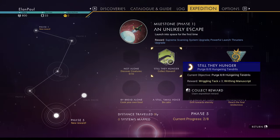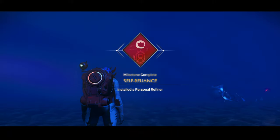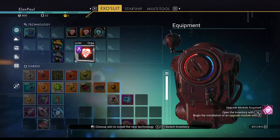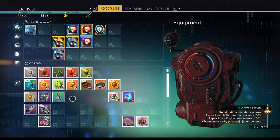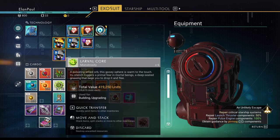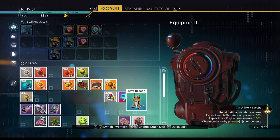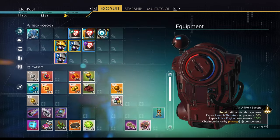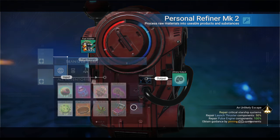Hang on to the flesh rope and vile spawn — we'll use those shortly. You can get rid of any relics you picked up; we don't need those. Cursed dust and worm skin folio we're going to sell. While waiting for the refiner, let's collect our milestone rewards. We get an upgrade for our starship — put it up top. We're also getting 'Still They Hunger' rewards and the food item, plus 'Self-Reliance' for building the backpack refiner.